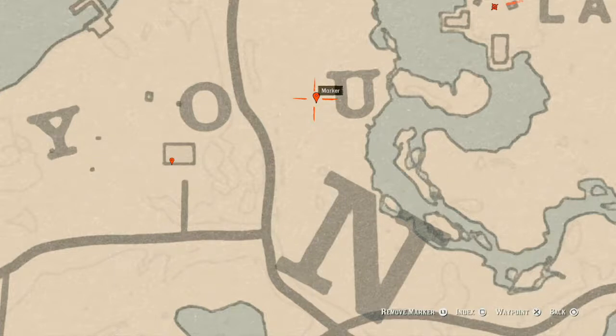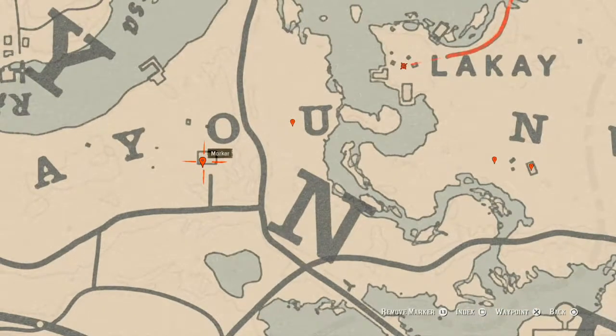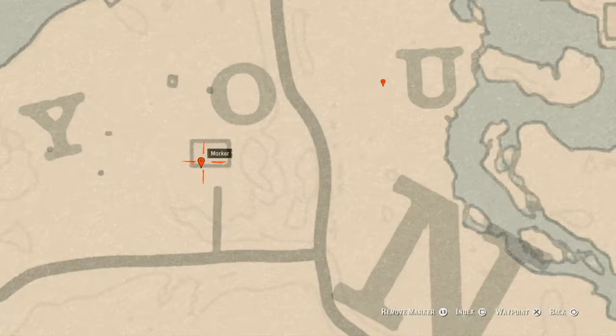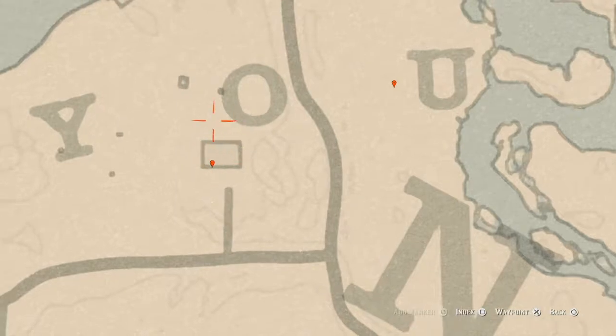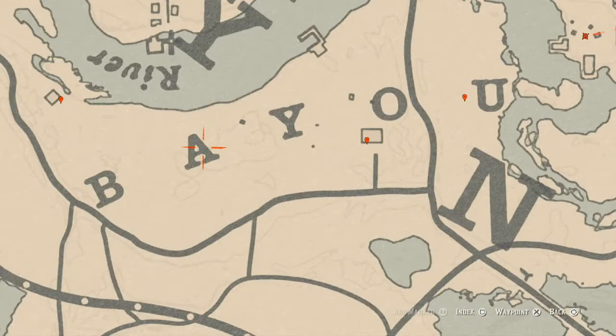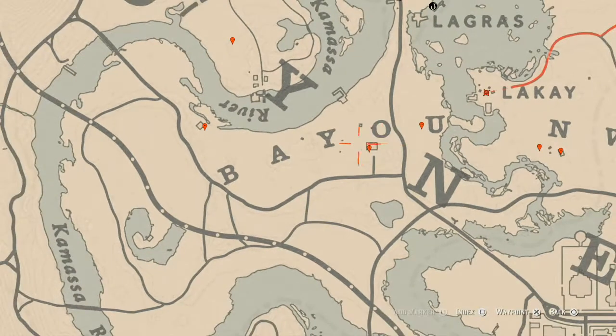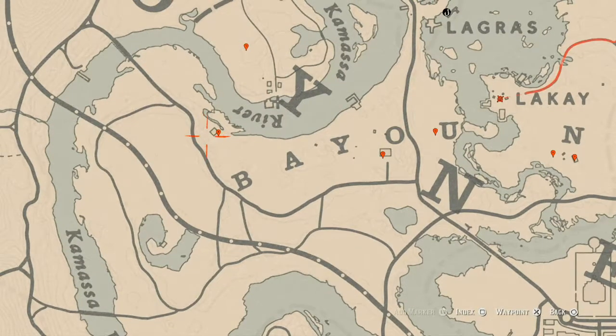Inside this next house there's another tall green wardrobe in the corner — inside it you'll get an Ebony Hairpin. Also watch out for the ghost panther in this area. I always have a hard time with those panthers because I try to sedate them instead of kill them — that's my problem.